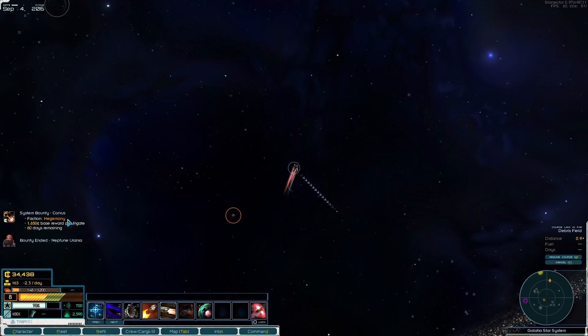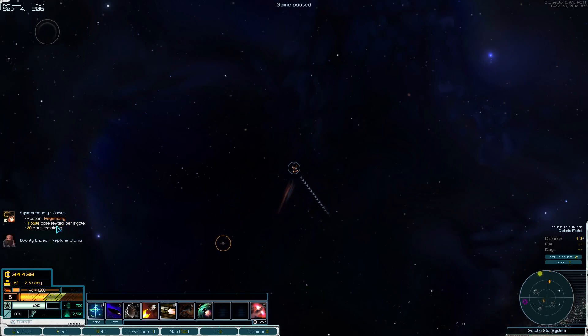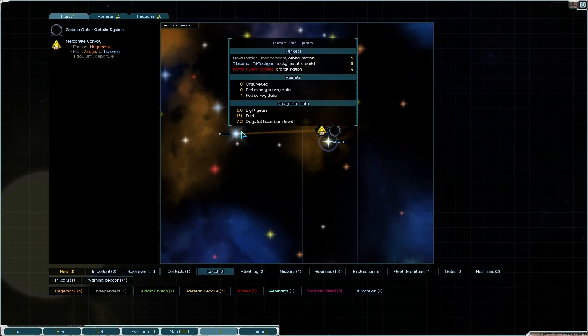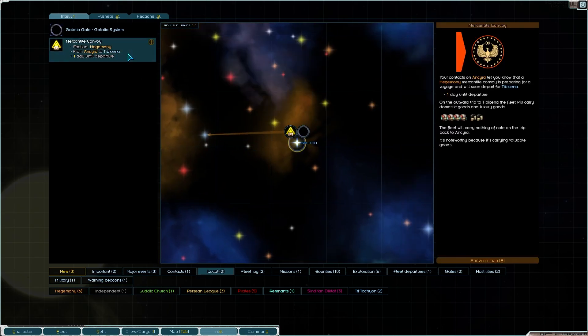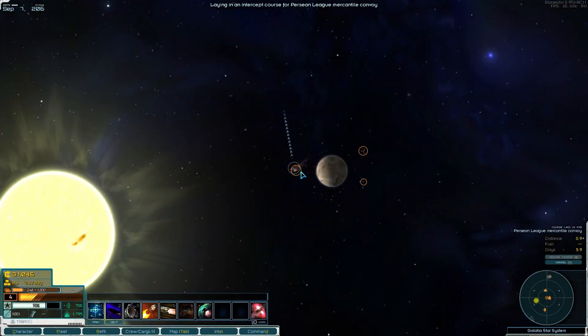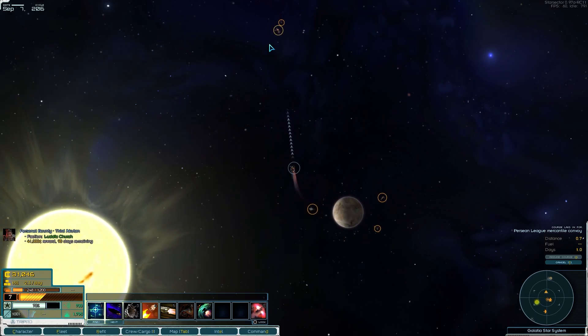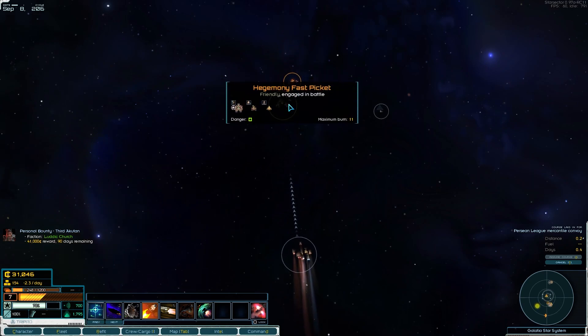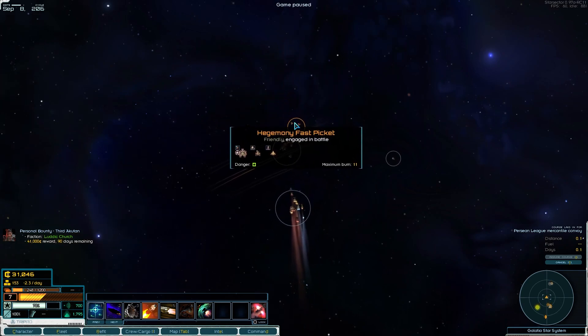Hello — assistant bounty in Corvus. That's just the standard, but that might be a good way to gather a little bit of money. I've found an interesting contract here — this is a convoy, one day from departure. I'd quite like to accept this. I don't know how I necessarily activate it — is it this one there? The question is, this is the convoy engaged in battle — what's happening here?